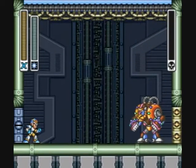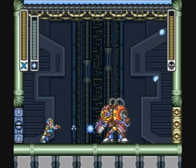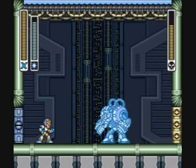You can grab these items with the Boomerang Cutter. Now make Spark Mandrill chill out with Shotgun Ice.